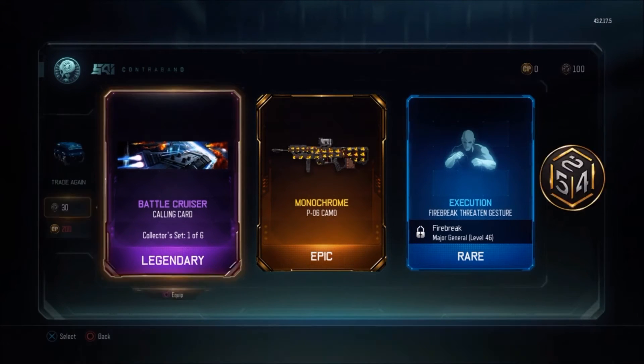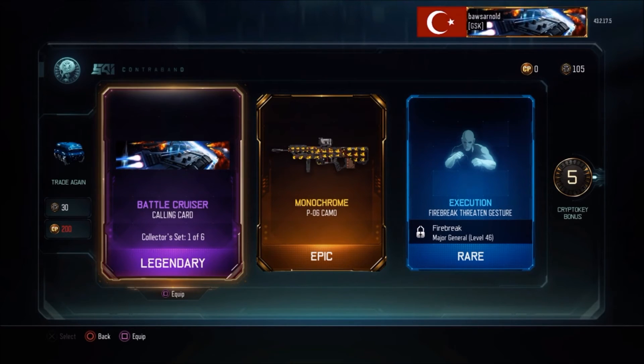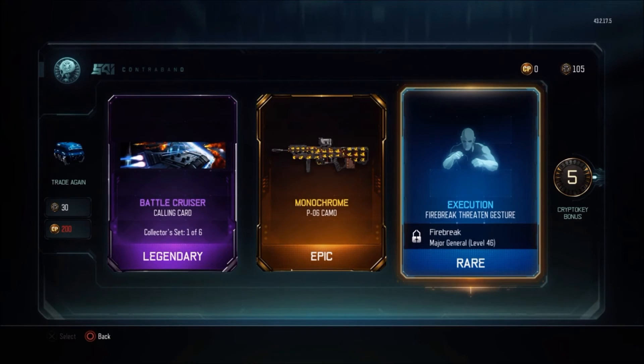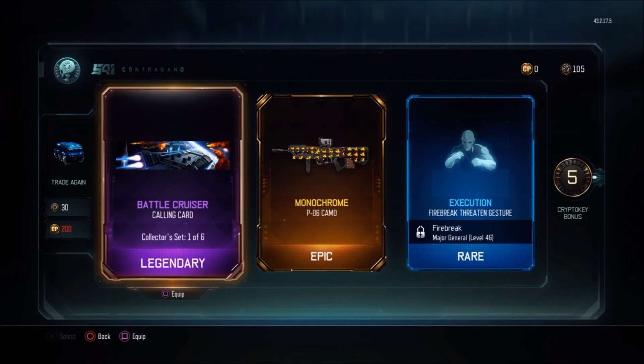Oh yes! A legendary calling card — I'm also looking for calling cards of course. That actually seems like a sick calling card, I'm just going to equip that. Oh yes, legendary! Then an epic camo for the Monomal — I don't use that weapon but still an epic camo, that's sick! And then another gesture for the Firebreak. I'm very happy with that legendary calling card.